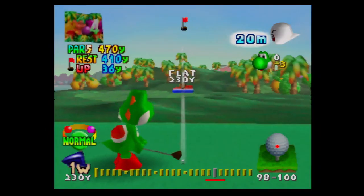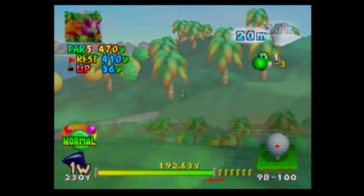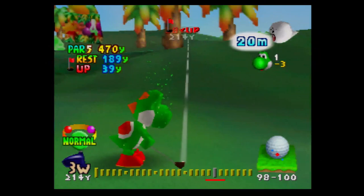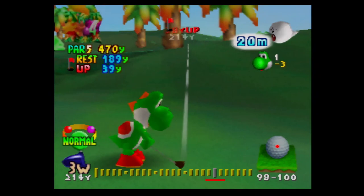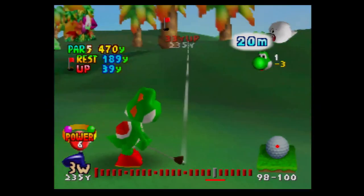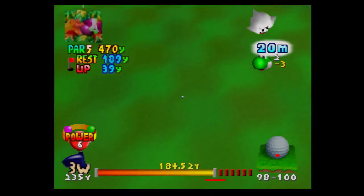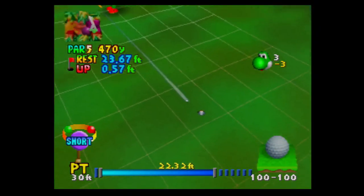It's 20 mile per hour winds, so I'll aim this to the right. I cannot believe I chipped that in! We're not going to make the green in two — there's some wishful thinking because it's going too uphill. There's high risk, high reward here. I'm going to go for something insanely high risk, high reward. This might be an eagle — and that definitely paid off!